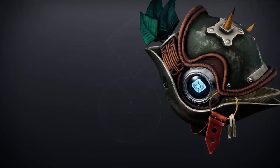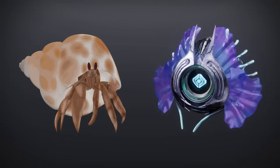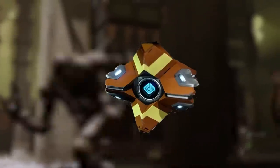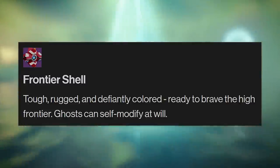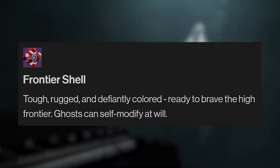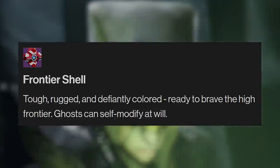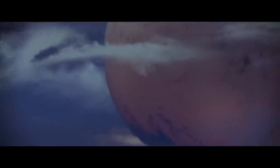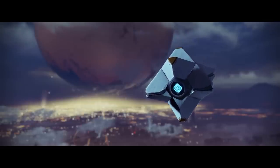Ghosts, of course, have their own shells — a hard, protective casing, much like crabs, for example. And like crabs, ghosts can change their shell if they wish. Destiny 1's Frontier Shell said this in its description: 'Tough, rugged, and defiantly colored, ready to brave the high frontier. Ghosts can self-modify at will.' I believe this was one of the first DLC shells in Destiny 1 and it explains how ghosts can self-modify.